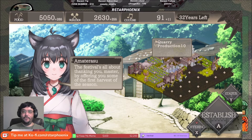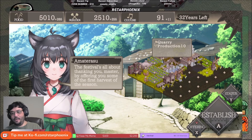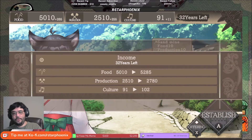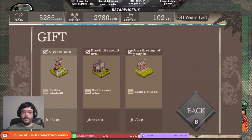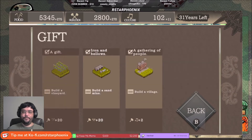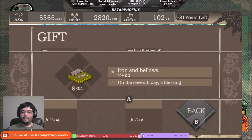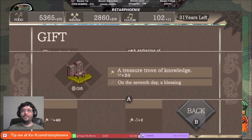There's a festival happening — the Niinamesai, which is about thanking the gods and offering the first harvest. We're going to do another quarry and get another sand mine going to take advantage of that Himeji Castle boost. The oracle has offerings for us to collect. We collected the grain mill, fruit wine, black diamond ore, waterway, vineyard, and factory bonuses. This is how you get bonuses on all your stuff.